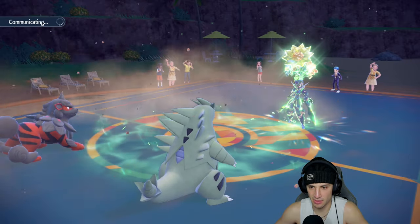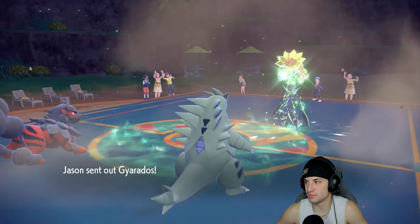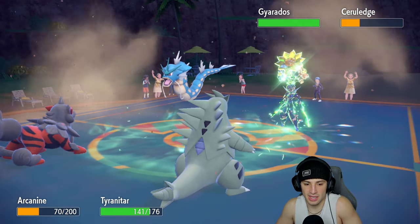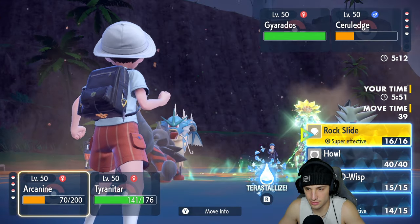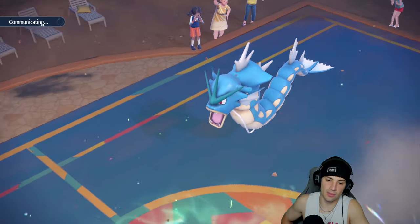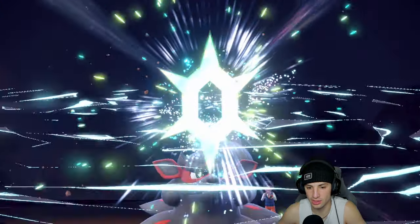Sandstorm chip is helping a little but Cerulege's Pokemon is just so good. It kind of threw me off when it soaked up the Hydro Pump. Now Gyarados comes out — big time Intimidate, not going to sugarcoat it. From here I could Howl and go Water Tera. I think I'm going to Water Tera Howl and then Rock Slide to get the attack boost back. I think he's going to go for Waterfall into my Arcanine slot — big time possibility. So I'm hitting Water Tera and going for Howl to bring attack stats back up.